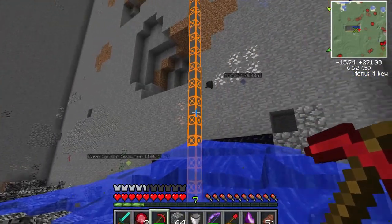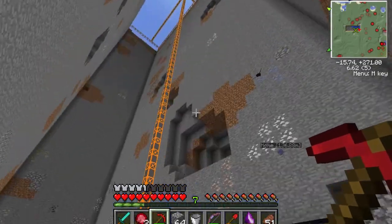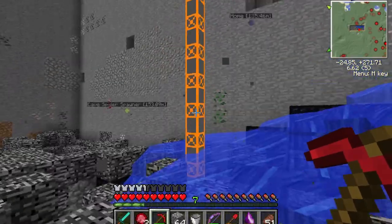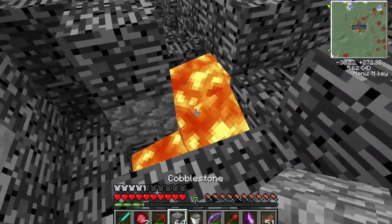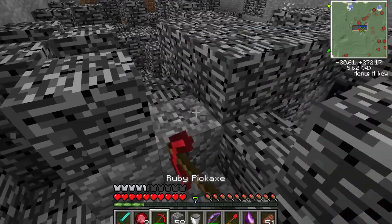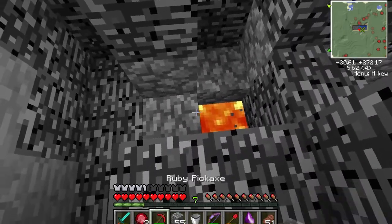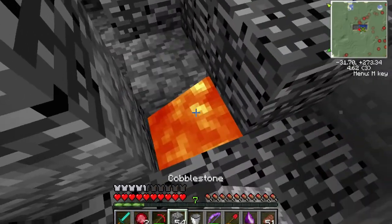We got the lava pretty much taken care of. Brought a water bucket down and made it all into obsidian. The quarry has no problem taking on obsidian since it uses a diamond drill, so we'll have a nice chunk of obsidian after this. Oh, there's still some lava — a lava source block. What are you doing? Where do you come from?